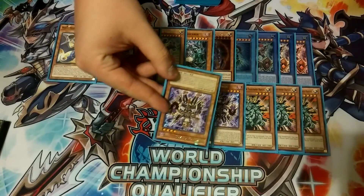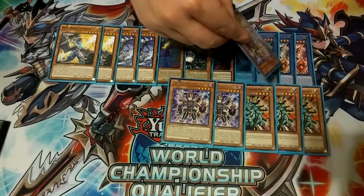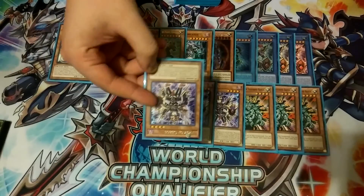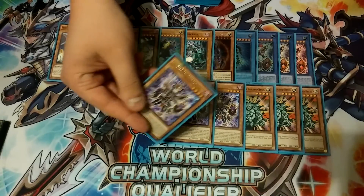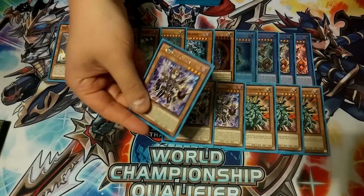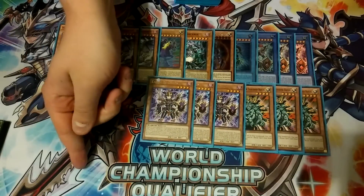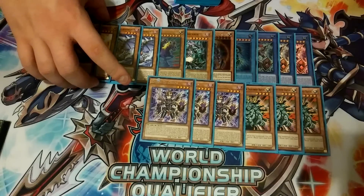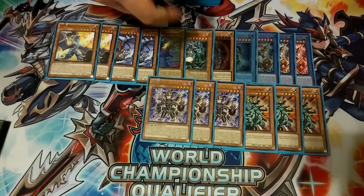Not only does Envoy of Chaos boost by 1500, but when that monster attacks, the monster being attacked becomes the original attack of your BLS or Gaia monster — so whatever you attack becomes either 3000 or 2300. They're going to take 1500 off of this when you discard it, and sometimes you can get your Black Luster Soldiers to attack twice, so they'll take up to 3000 damage plus his effect damage. During the end phase, you can banish one light and one dark from your graveyard to add Envoy of Chaos back to your hand.